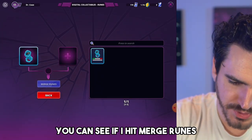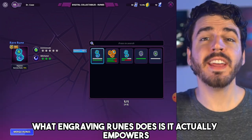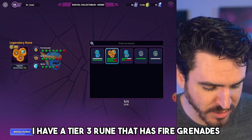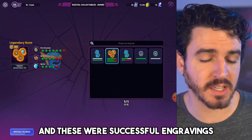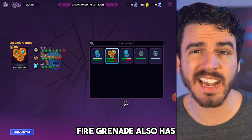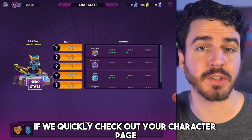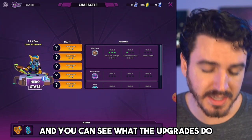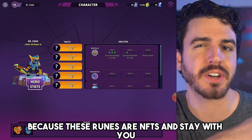Checking out my runes — if I hit merge runes and get another level two rune, I can merge these into an even higher tier rune. Engraving runes actually empowers the ability that the rune represents. I have a tier three rune with fire grenade, spike fury, and sprint, each with a different number of upgrades. You can see successful engravings and also failed engravings in red. This impacts the strength of your abilities in the map. Runes are very powerful ways to make your character stronger over the long term through the Shatterings, since runes are NFTs and stay with you even when your character resets each season.